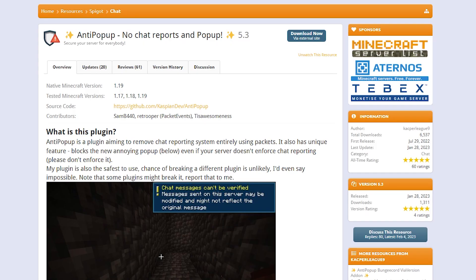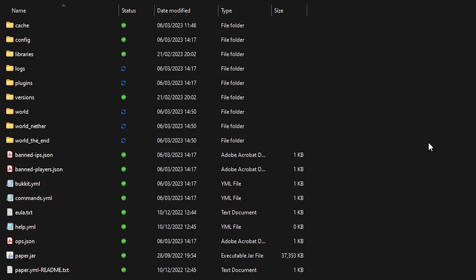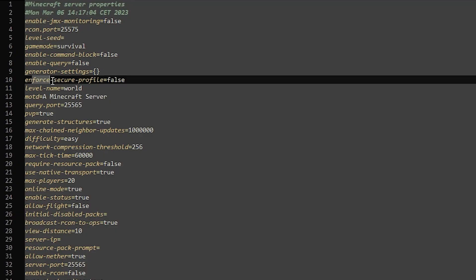To get this working on your Minecraft server, click on 'Download Now'. After that it will take you to GitHub, and over there just click on the anti-popup.jar — click and it will download. Then go to your Minecraft server folder and scroll down until you see server.properties. That's the file you want.